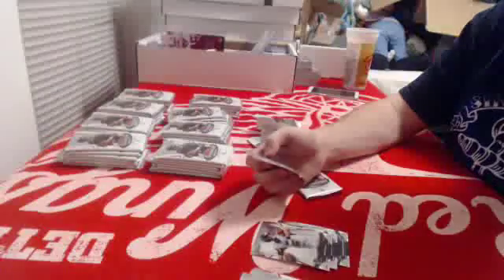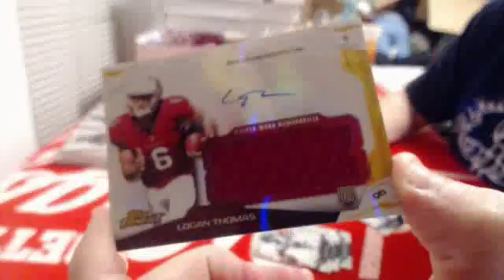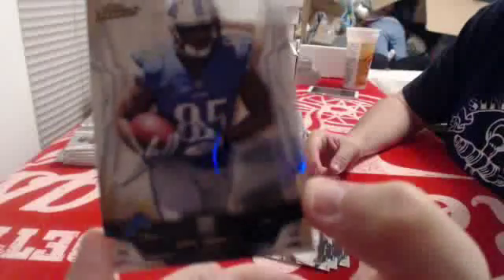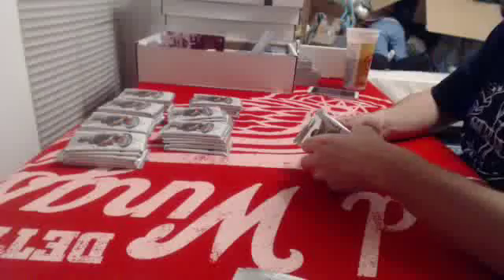I wish there was a printing plate in these — is there printing plates in this? X-Fractor of Pierre Garçon for the Redskins, and base rookie of Blake Bortles. Autographed jersey for the Cardinals of Logan Thomas. Base rookie of Connor Shaw, and base rookie for the Lions of Eric Ebron. On to box five. Here we go.